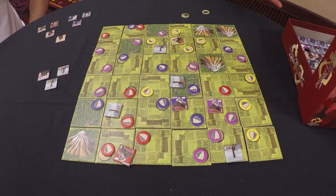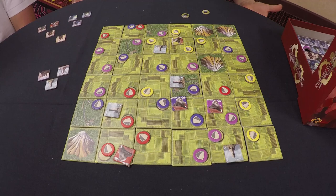Here we are set up for a four-player game. What we're going to do is show you just how Rodney and I are going to take a turn. I'll be the yellow leader, Rodney will be the purple leader, so we have a little bit of distance between us.